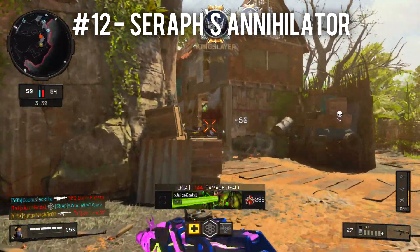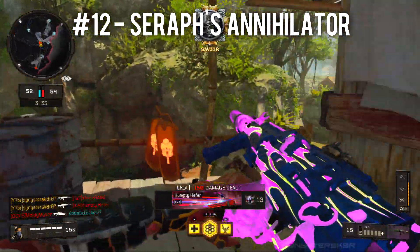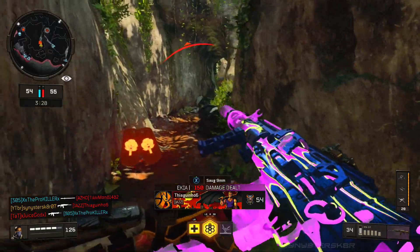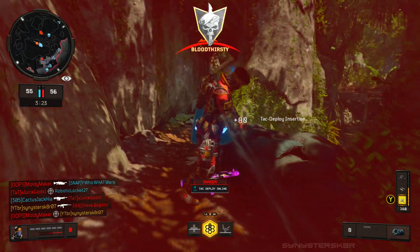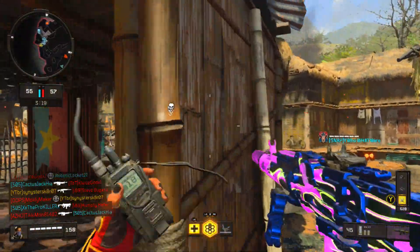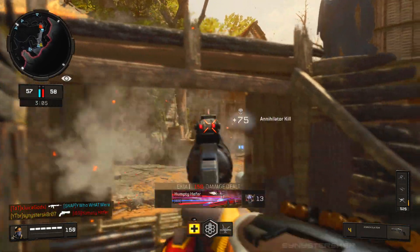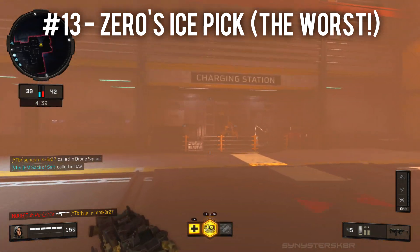At 12th on this list is Seraph, who I hated in Black Ops 3 and still don't love in Black Ops 4, although her weapon, the Annihilator, is much better this time around. But it's essentially a pocket sniper rifle — I don't know why you'd want to waste a specialist weapon on that when you can use a real sniper rifle and one-shot people whenever you want, or have explosive tips like Outrider's bow. I never really found the point in the Annihilator in any of the Black Ops games.